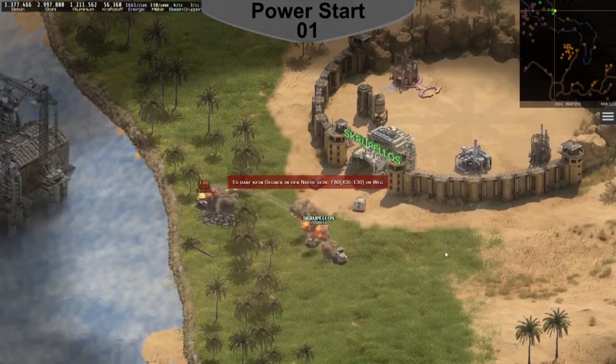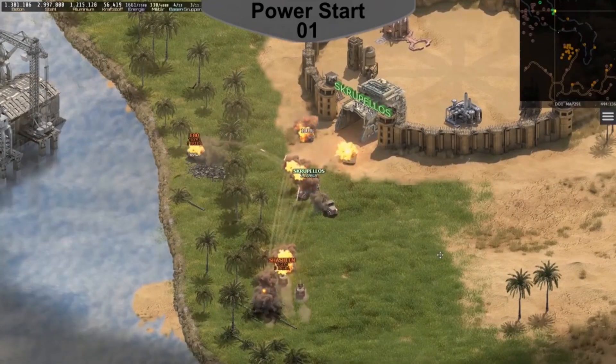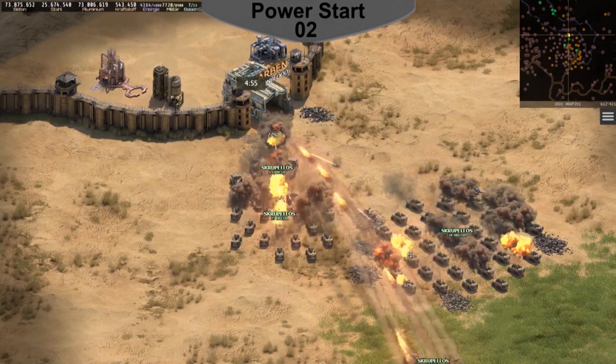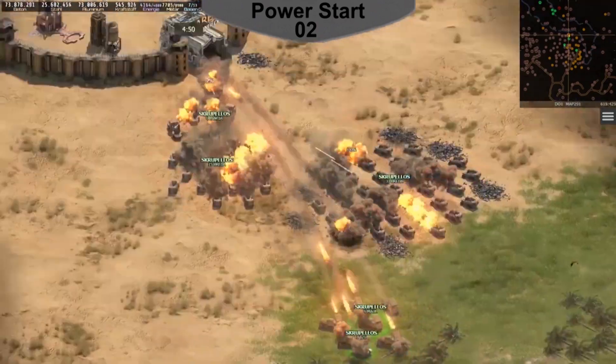In the first video I show how to capture the first bases near the home base and how to hold your own against other players who also want these bases. The second video then shows how I took the first bases in the strategically important center of the map and conquered the first airports.